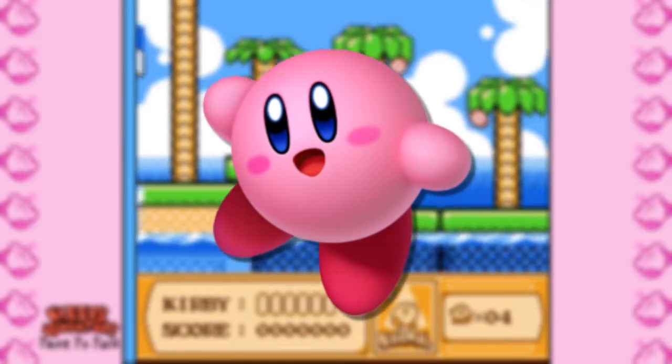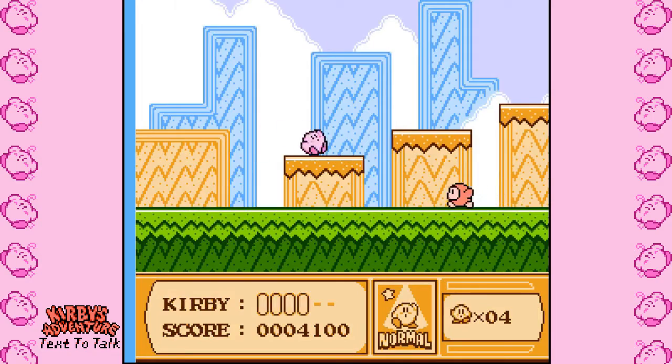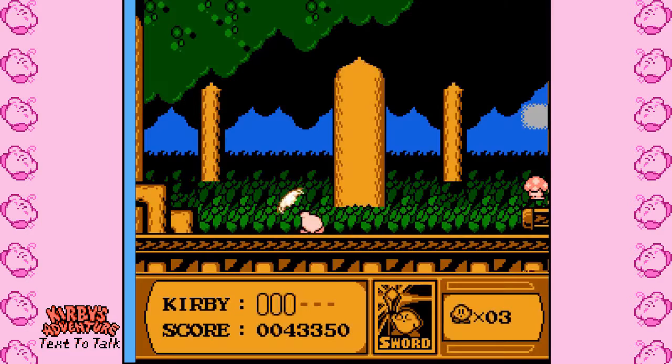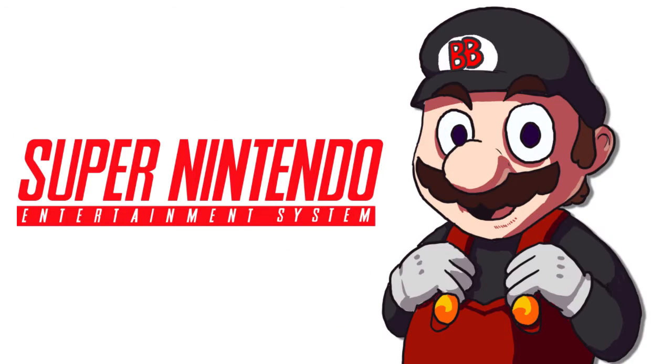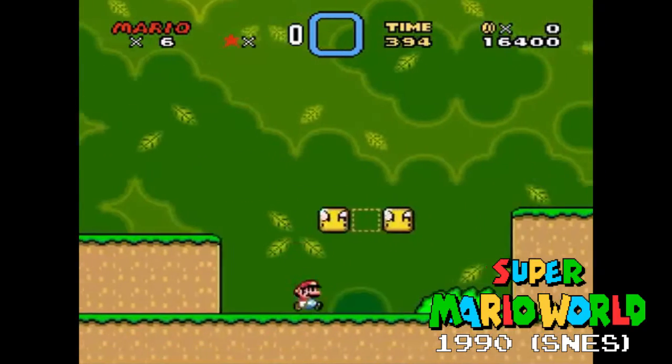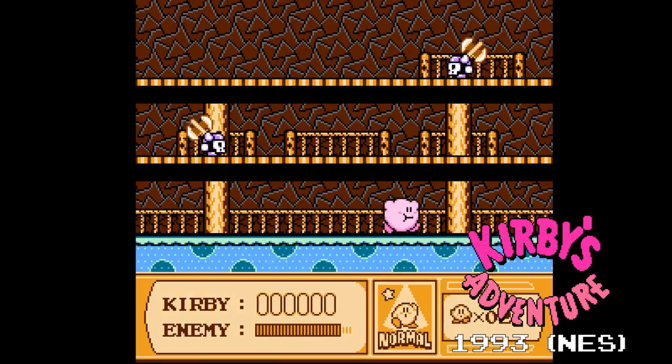Kirby's Adventure sees the pink ball making his debut appearance on home consoles. Released in 1993, the game was a technical marvel. Keep in mind the Super Nintendo Entertainment System was released two years prior, yet Kirby's Adventure was released on a previous generation of hardware.